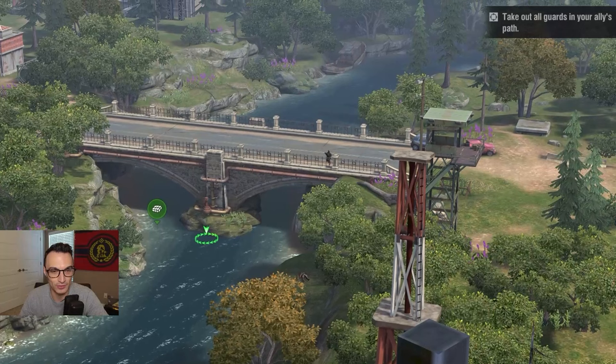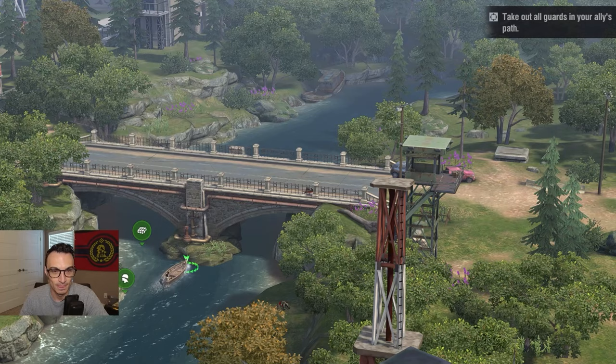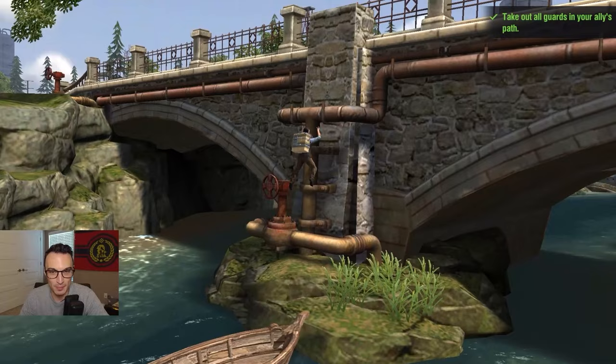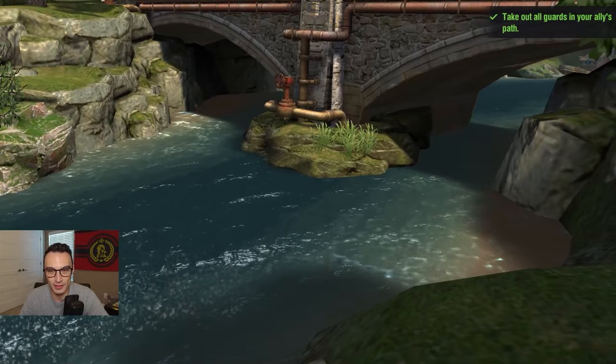We're almost at our final point — we've got to take down this last guy. We hit our bomb and there goes the bridge. Now we're back in our wooden boat — because that is clearly the safest thing we could possibly find.